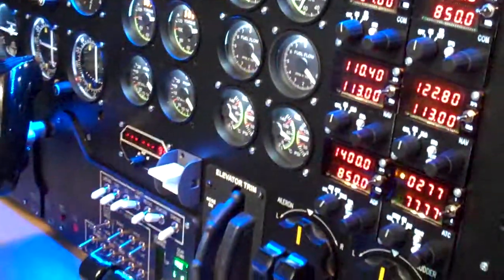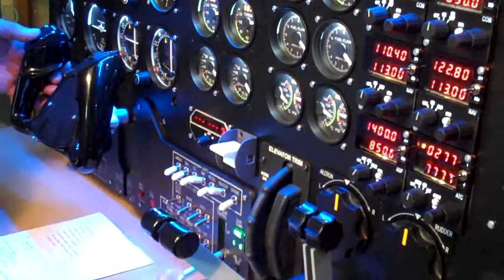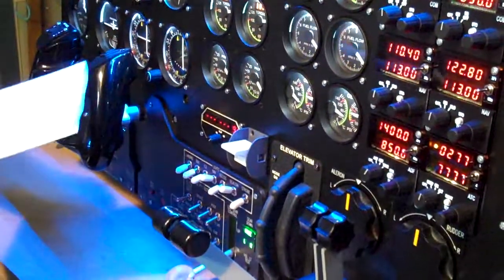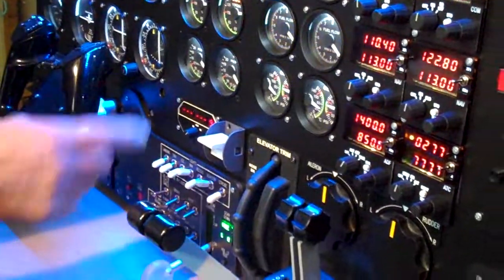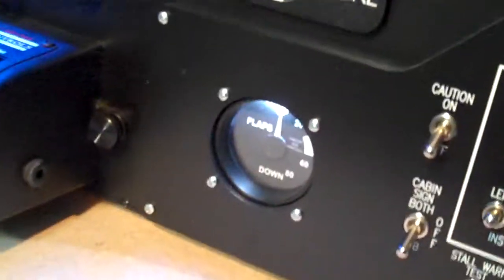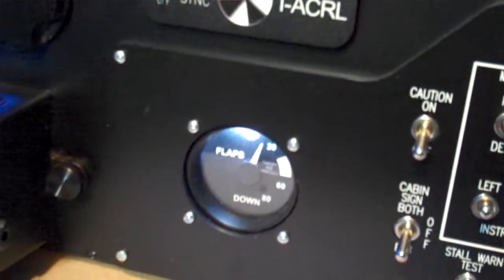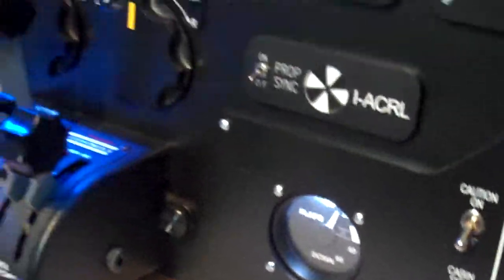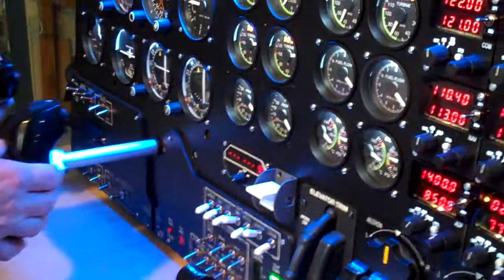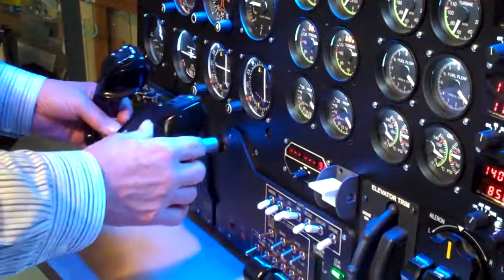Electric trim — make sure the electric trim operates. There we go, set it for takeoff trim. Flaps — there's the flaps lever and flaps gauge down here. Check light controls — all free.